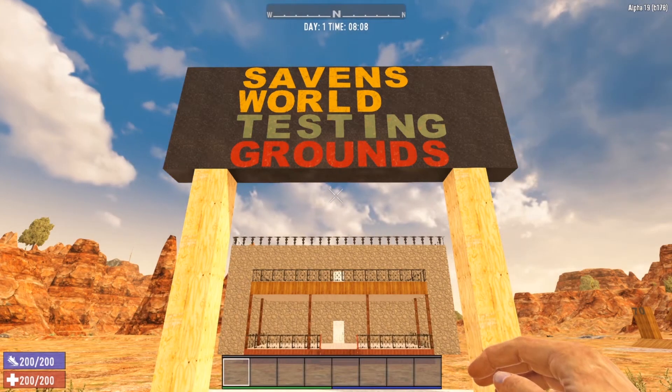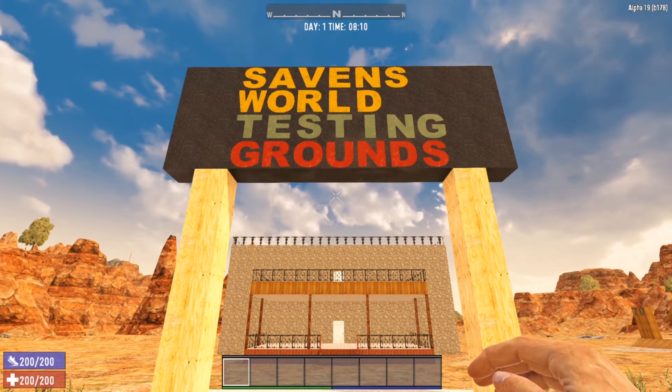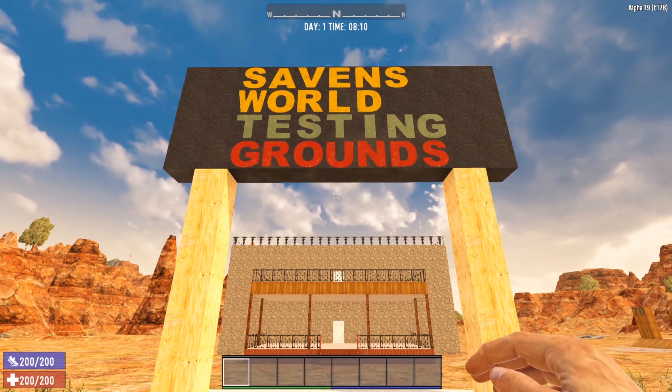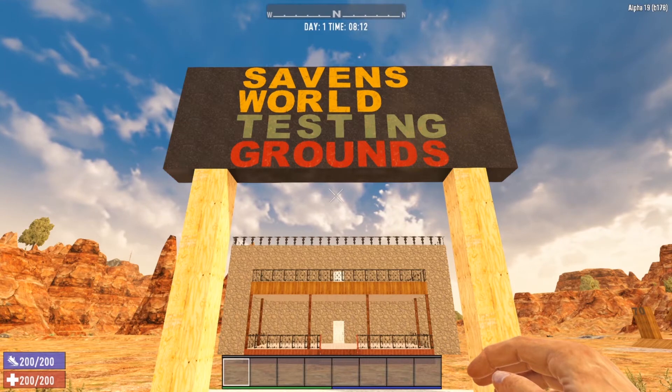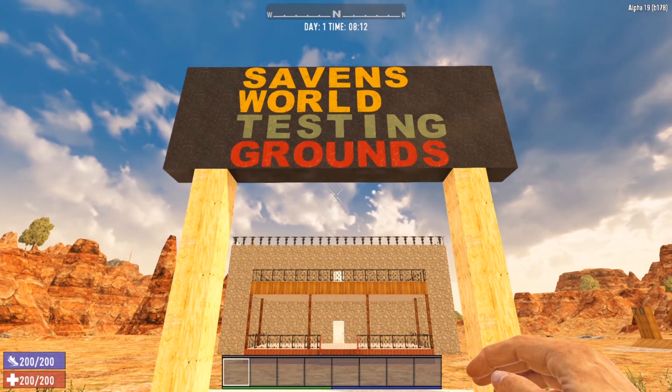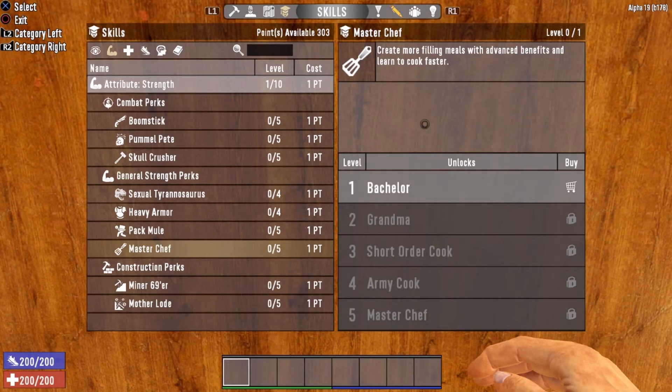Today we are discussing all things drinks. Seven Days to Die is a survival game, and one of the major aspects of survival is your water level. As such, the game offers a wide variety of recipes to fulfill that water requirement. Welcome to Savin's Kitchen — I've got my cooking clothes on and we are going to take a look at all of the drink recipes available. We will discuss the skills and perks needed, all the items required, and exactly when these recipes are unlocked.